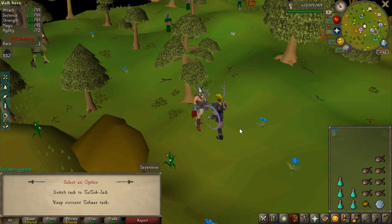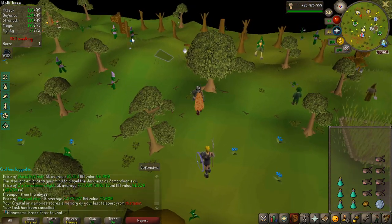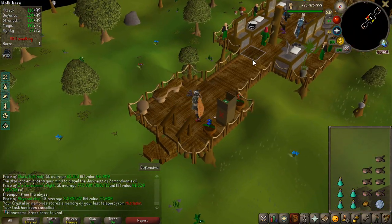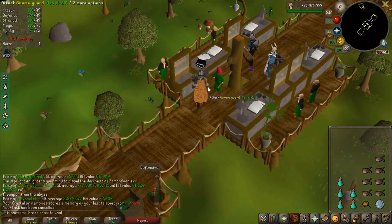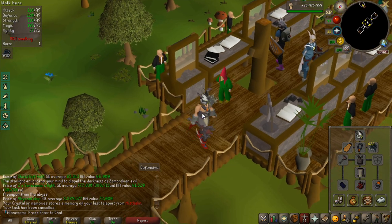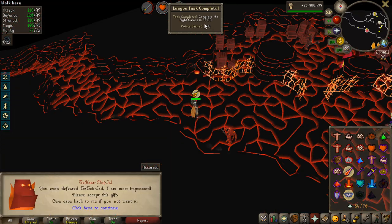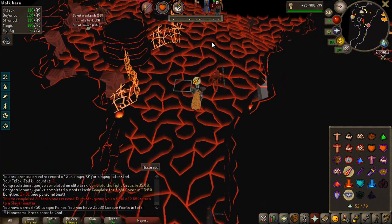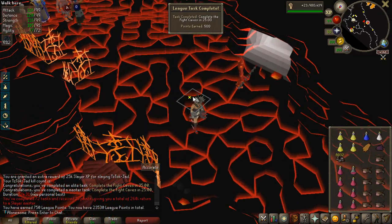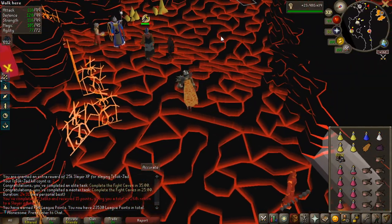The second thing I want to get done is kill Jad again for another fire cape, which is guaranteed 250 points for sacrificing it to access the Inferno. And I can get even more points if I do it within a special time limit, and with this gear I should be able to do it pretty fast. I got both the 35-minute completion and the 25-minute completion, so that is 750 points in total, and I now have another fire cape I can sacrifice for 250 more points.